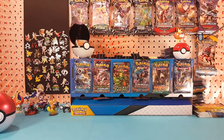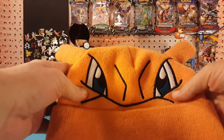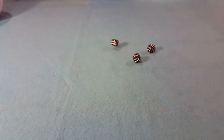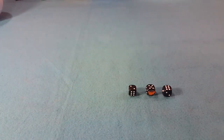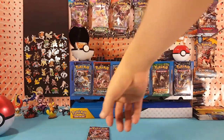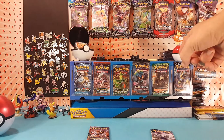What's up guys, I'm Matt and today we're gonna let the dice decide for us. Let's put the lucky hat on and now we're ready to roll the dice. We got six, five, and two. In the two slot we have Breakthrough, in the six slot we have Lost Thunder, and in the five slot we have Dragons Exalted.